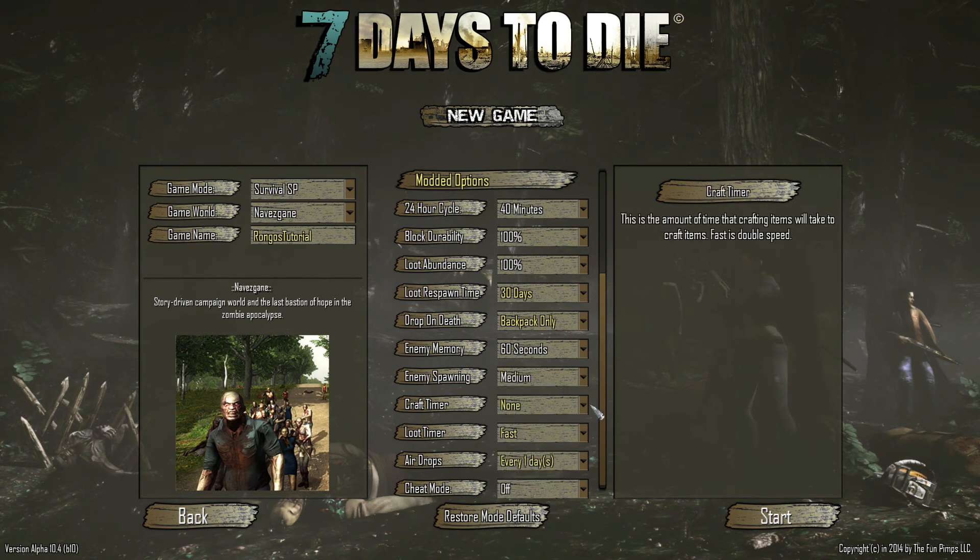The craft timer by default is on normal — every object has a set time in its recipe for how long it takes to craft. For example, it takes about five seconds to craft a wooden frame. If you want to be faster you can hit fast, which halves the time needed, or you can set it to none for instant crafting. We're going to set it to normal for this tutorial series. The loot timer is how fast it takes to loot an object — whether a safe or a zombie — and you can set it to none, normal, or fast. We'll set this to normal as well.